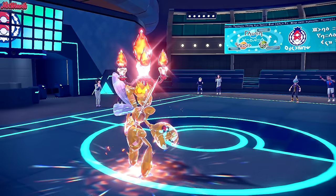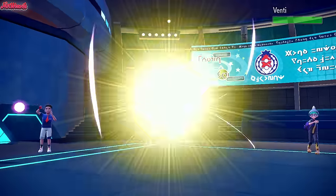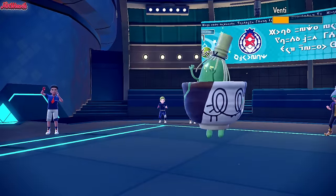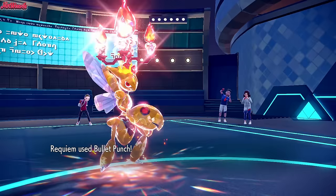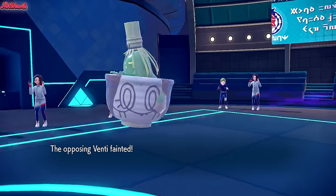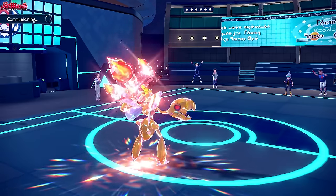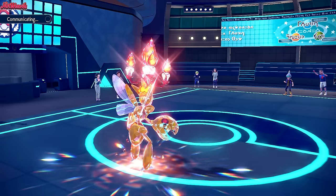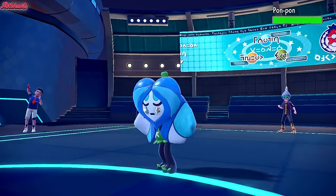They withdraw and go into Sinistcha. We go for Bullet Punch — it should two-shot. It does two-shot, which is awesome. The only downside is we're now weak to Ivy Cuddle from the Ogre Pon. Sinistcha goes down. Comfey and Flygon are both down. To keep Scizor around, we need to sack off Florges — let's bring Florges in to absorb the Ivy Cuddle.